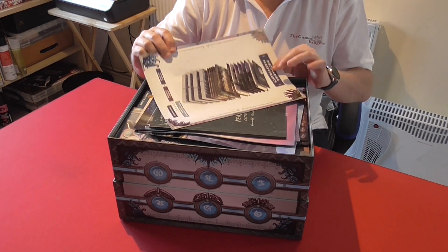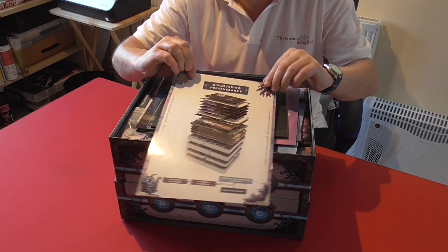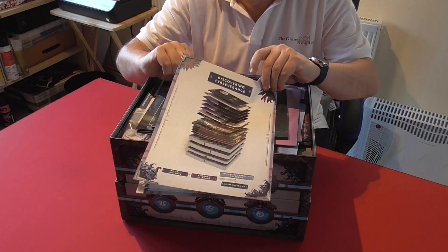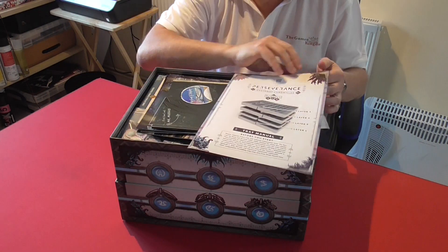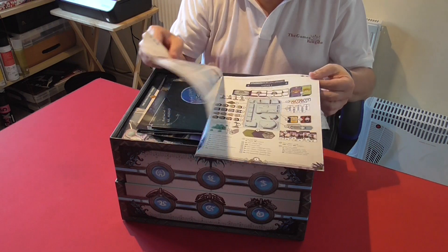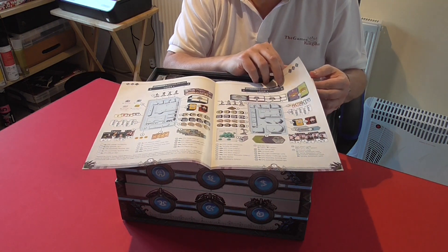As with all Mind Clash large box games like this, you get a very handy guide on how to re-stack the box, and once you open this it gives you all the things and where you need to put them into each tray.